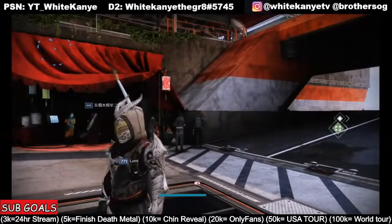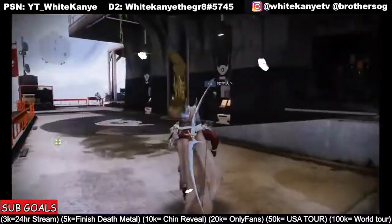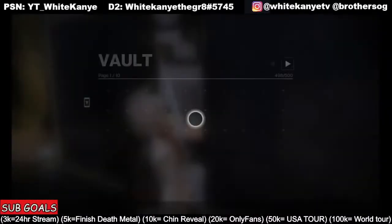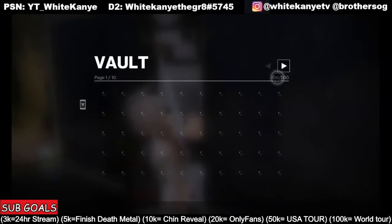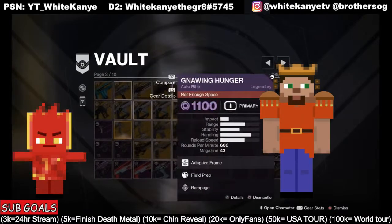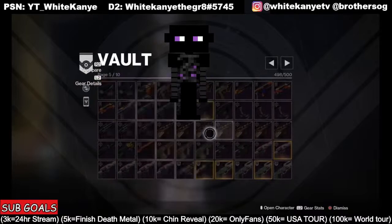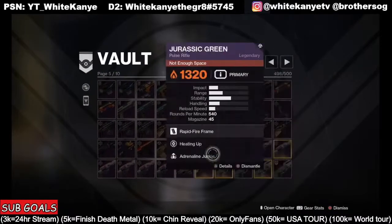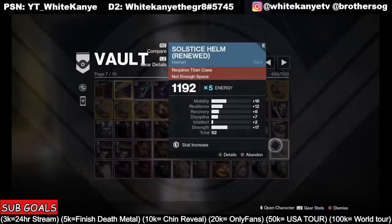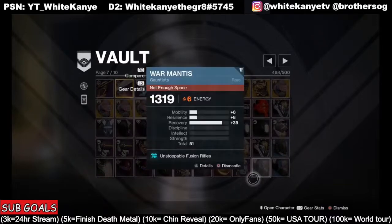So what is Witch Queen prep? For a veteran player, most likely your vault is extremely full. A lot of your vaults probably look like this — something close to 500 out of 500, 498 out of 500. With Witch Queen we're going to be getting new exotics, new legendary weapons, new armor pieces, new ghosts, new sparrows. We're going to need a ton of space, especially with weapon crafting. So this Friday, February 4th, I'm going to be going through all of this and dismantling all the weapons I don't really need, and you guys can join me in that.